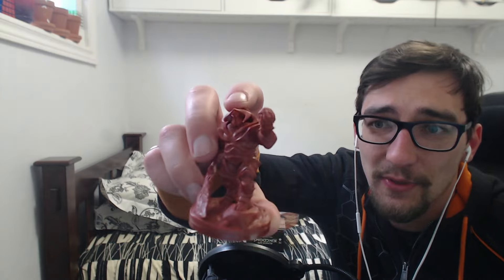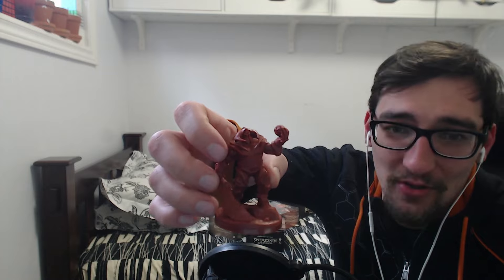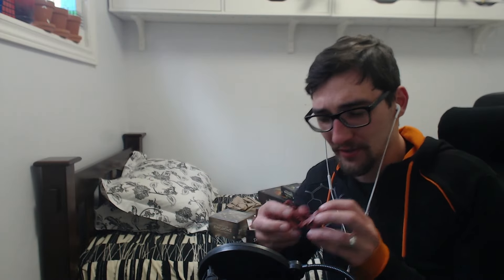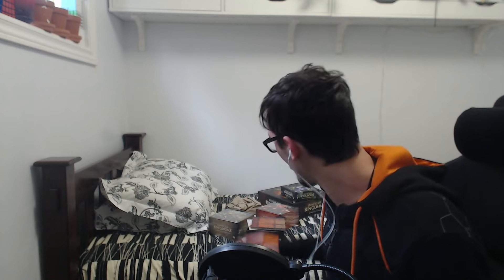And the big man Zulrah himself, standing - we don't see that in OSRS, only RS3 gets to see Zulrah's legs. But here we go, Zulrah with legs and sword. They're well built, no damage from any drops. It looks like two pieces - Zulrah is one piece and the base with the logo is another, and they've glued those together.